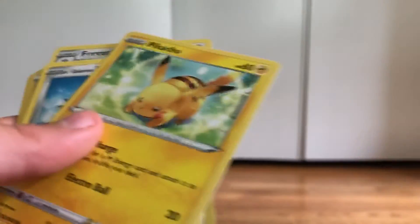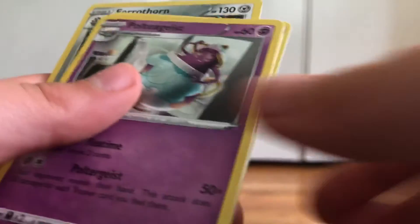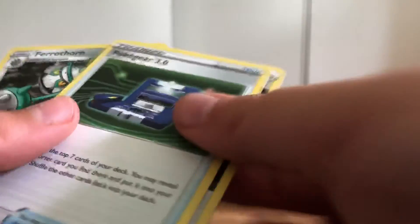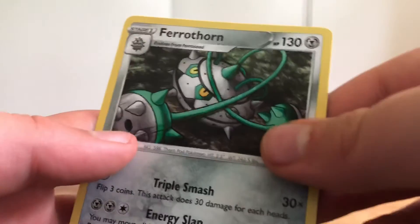Scorbunny, Cinccino, Maractus, Pikachu, Glary Meow, Vitality Band, Pult, Fighting Energy, Poke Gear, and Aurora Energy — no it's Aurora Energy.